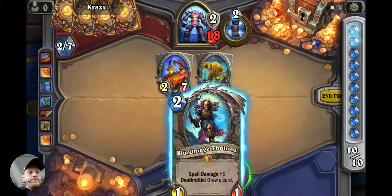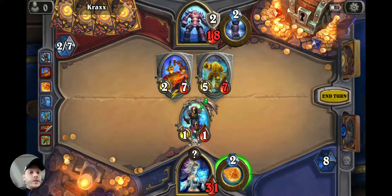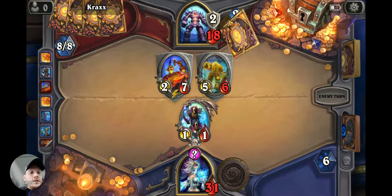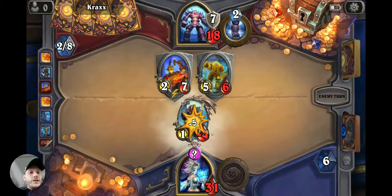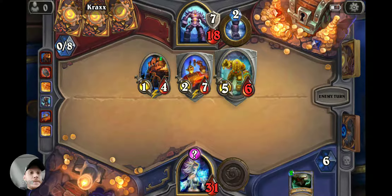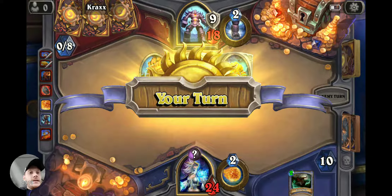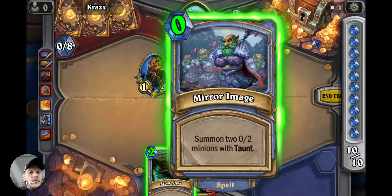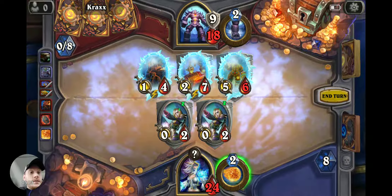There we go. I got the taunt — the taunt is so annoying. Need more cards. Spell damage plus one. Now I'm going to want to get rid of this guy for sure. He can do seven damage to me just by attacking. Gain five armor and deal five damage.